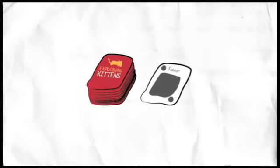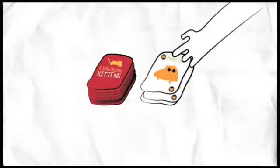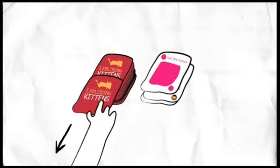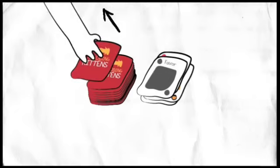That's basically it for a turn: play as many Actions as you want, then draw a card to end your turn. If you draw an Exploding Kitten and you don't have a Diffuse card, you lose.